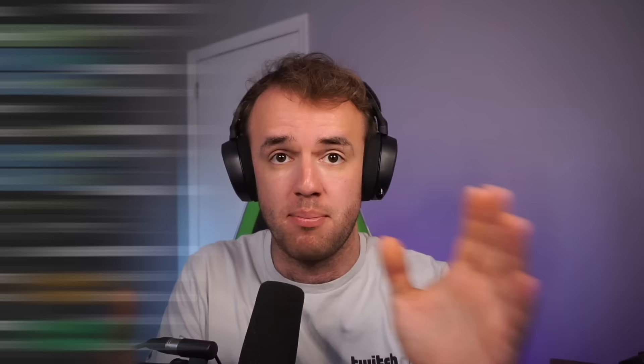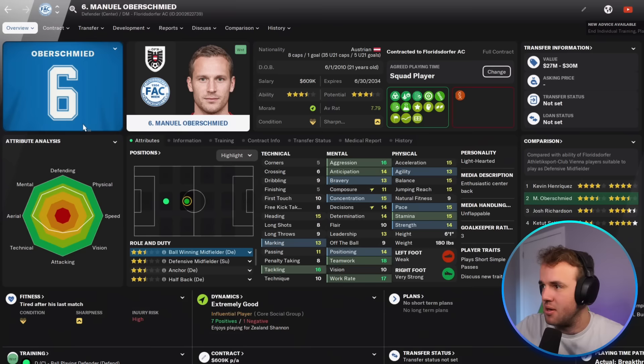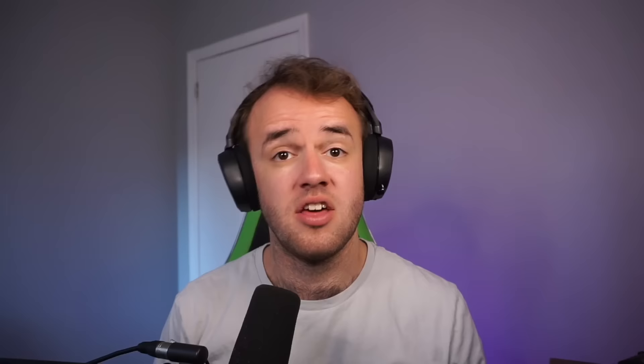If you don't know what hidden attributes are — surprise! All the attributes you see in Football Manager are not all of the attributes that a player has. There are a bunch of hidden attributes, seven of which go into the personality of a player, and a couple of other hidden attributes like consistency and adaptability that pop up in scouting reports as vague warnings like 'he's inconsistent, beware!'